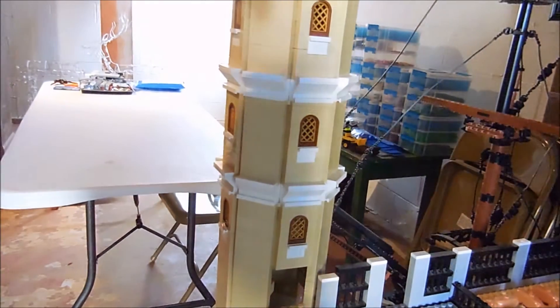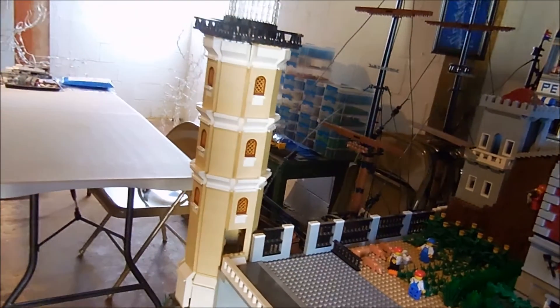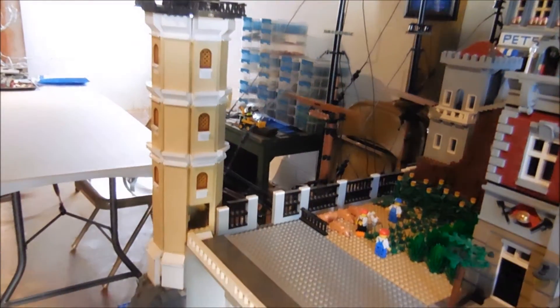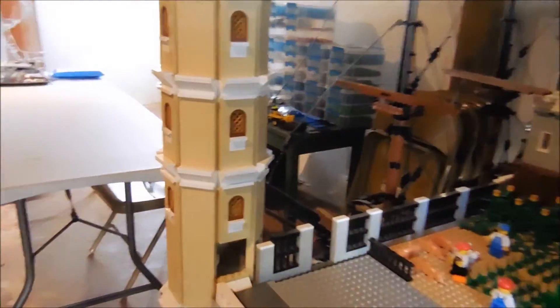It does have a circular staircase that goes around the perimeter and just winds around as it goes all the way up to the platform. Unfortunately I didn't design it so that it could open up like I have on a lot of my more recent builds, but something I'm kind of proud of — I used a lot of the hinge bricks, and you can see one right in there, that connect the six sections together and form the octagonal section.